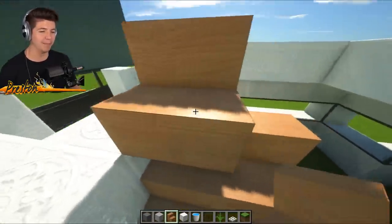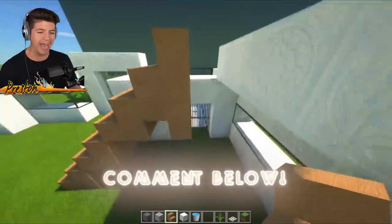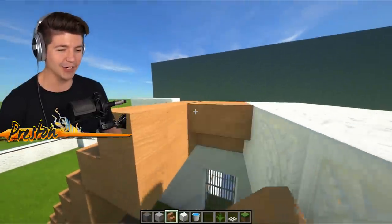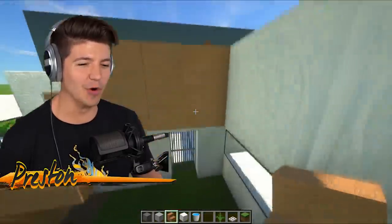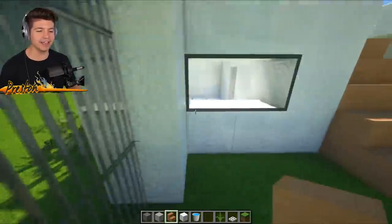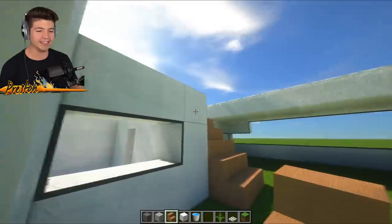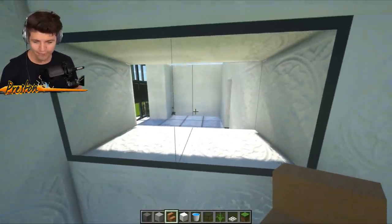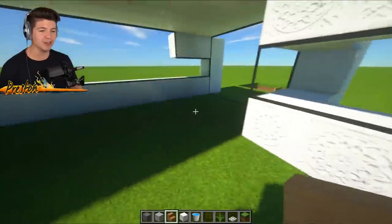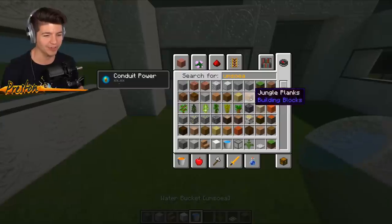If anybody wants to give me pro tips on how to build in Minecraft in the comments, you are very welcome to. I know I'm a bad builder in Minecraft. I honestly want to learn and get better. I like when you can see the staircase because the first thing people are going to see when they walk in the front door is the staircase to the second floor. Then they're going to come into the kitchen area, and right over here might be a good dining area.